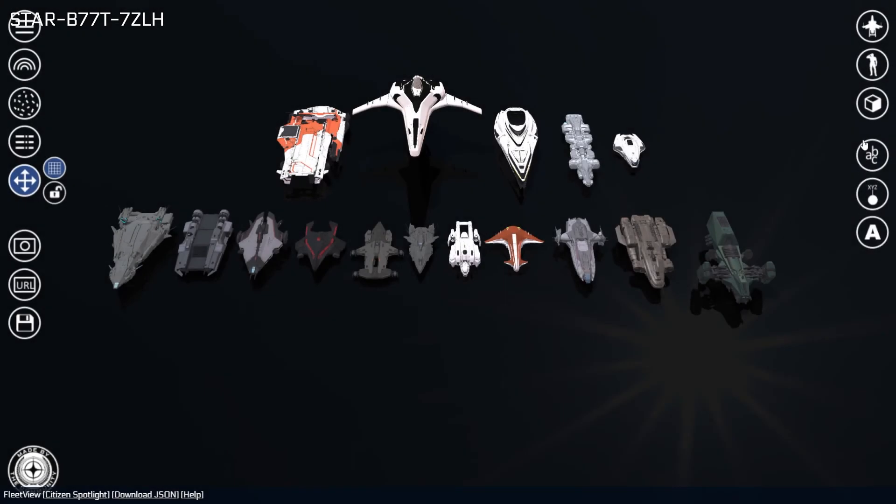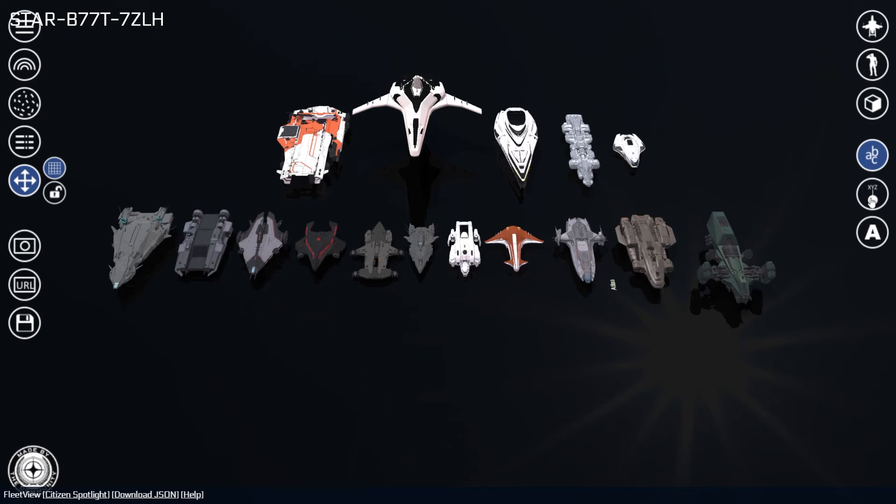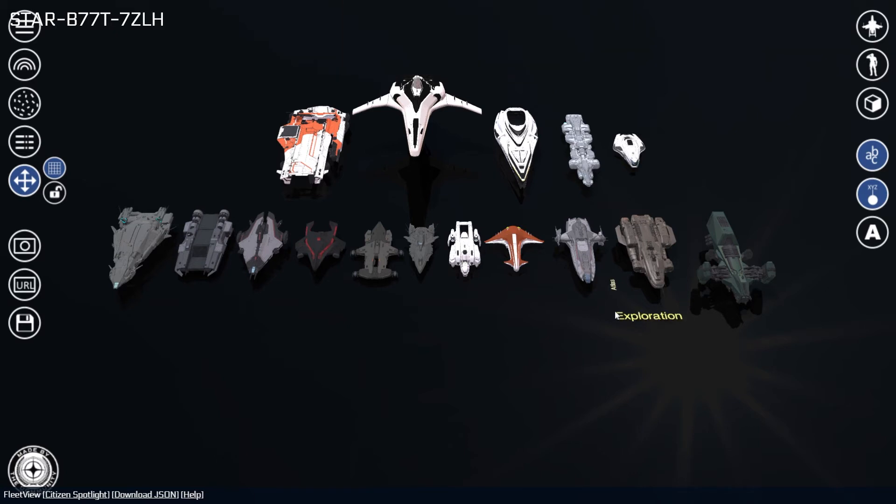The bottom right group of buttons lets you add labels to various parts of your Fleet View arrangement. Ship Name Labels (4 key) can be assigned or reassigned by left-clicking and holding on the ship you would like to name. Waypoint labels (5 key) can be set by left-clicking and holding anywhere on the ground. After typing in the desired text, waypoint labels can be moved by dragging them to the new desired location. Be certain the tip of your cursor is on the actual text, or the tool will interpret the mouse movement as a rotate camera action. Waypoint labels can be useful for indicating ownership, subdivisions, or the purpose of different groups within your fleet.